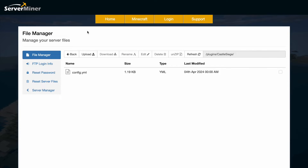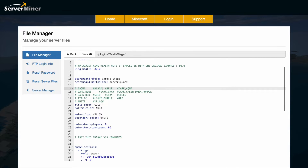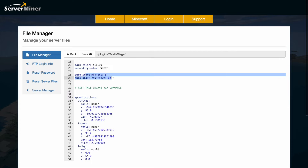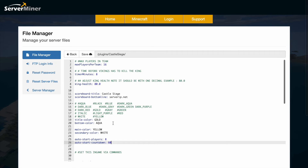Here we are in the Server Miner control panel. You can see there's a single config.yml, and in here there are a few things we can change: max players per team, the timer amount before the game ends, how much health the king has, the scoreboard info which you can customize for your server, some different colors you can change, the auto-start player count, and the countdown once that threshold is hit. Down at the bottom we have all of the locations that we set for our minigame.